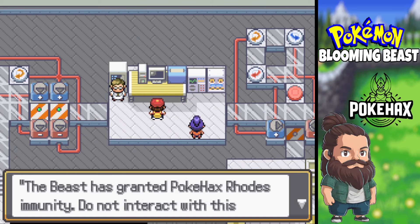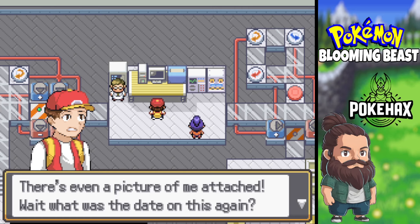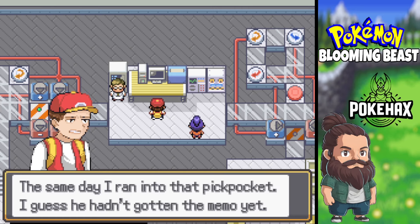It's a note from a few days ago: 'The beast has granted Pokiac's road's immunity. Do not interact with this trainer unless provoked.' What? There's even a picture of me attached. Wait — what was the day on this again? The same day I ran into that pickpocket. I guess he hadn't gotten the memo yet.